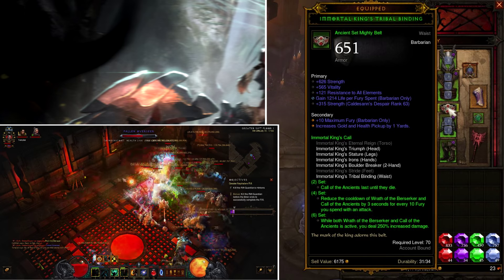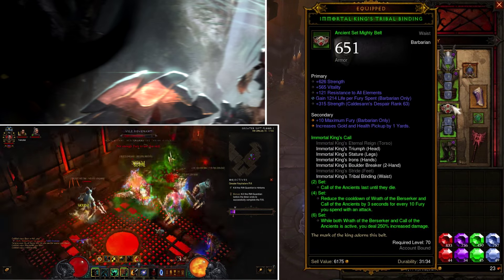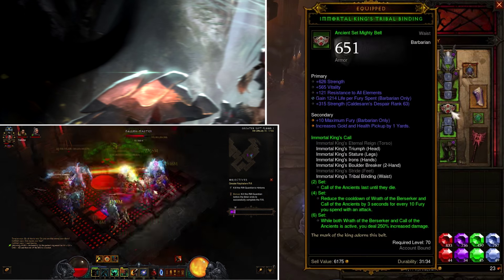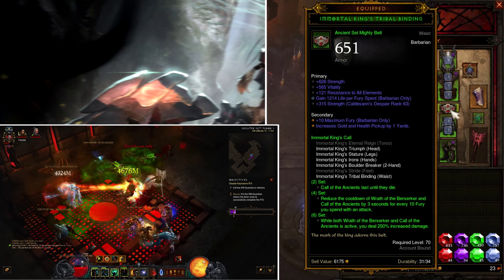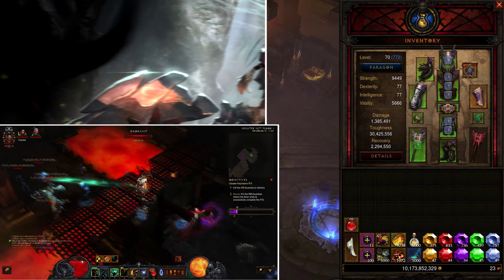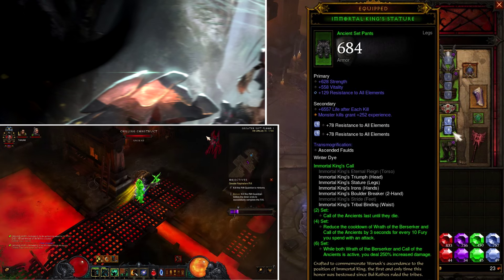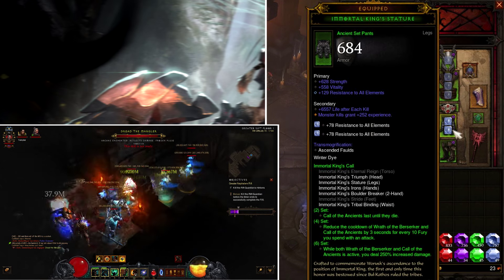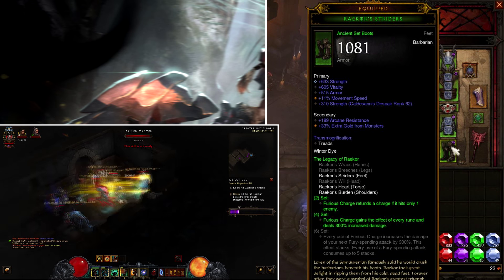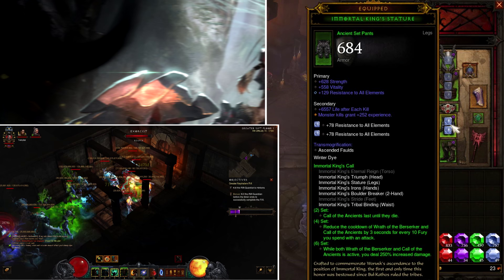For the belt you want strength, vitality, all resist, and life per fury spent. This gets you additional life as soon as you dump your Ancient Spear — with 1,200 life per fury spent on the belt and about 966 from the passive, that's nearly 2,200, and if you multiply that by 13 fury you know how much life you receive. For the leggings you want strength, vitality, and all resist. If you have arcane resistance on your secondary stat on boots you can go with armor instead of all resist on the primary.